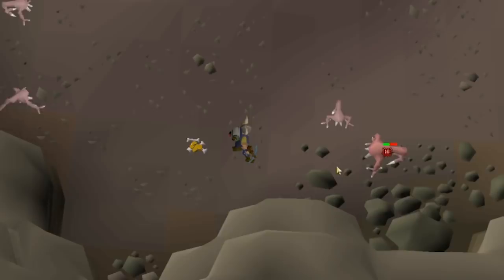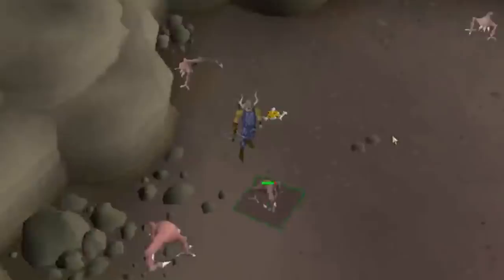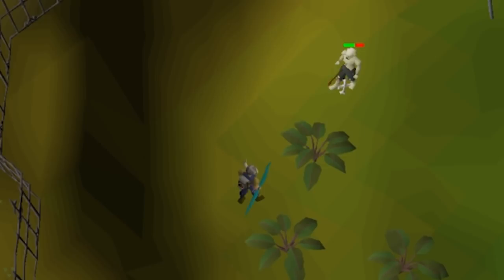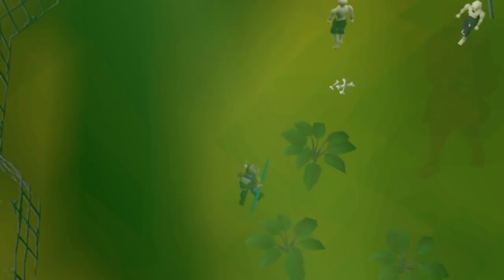Some monsters that use range or magic attacks do have a short range, and you can get them stuck and then stand further back to safe spot them. There are also monsters that hit with multiple attack styles, so you could safe spot them to stop them from using a melee attack, and then you could protect from range, or at least wear armor with really good range defense to save some hits. Overall, safe spots can be very important for combat training and even some higher level bossing. I'm not going to go over every possible safe spot in this video, so if you're fighting something, either mess around or just look up if there is a safe spot for that monster.